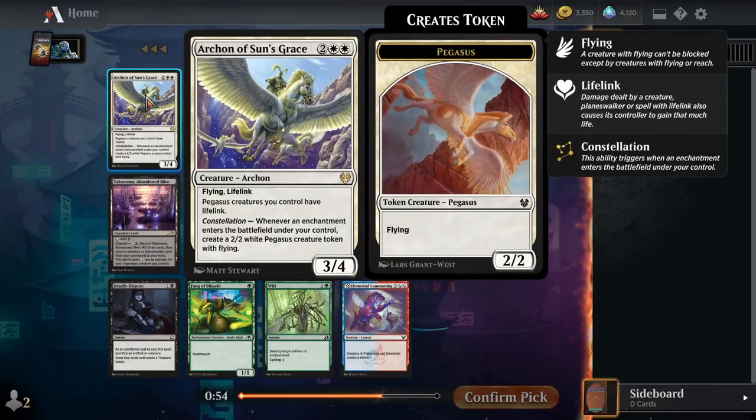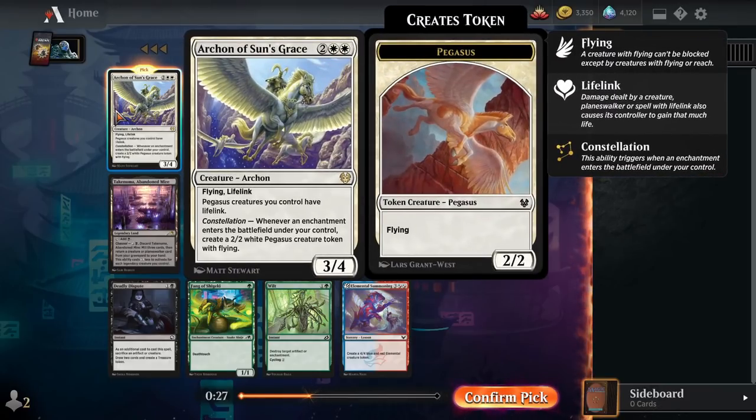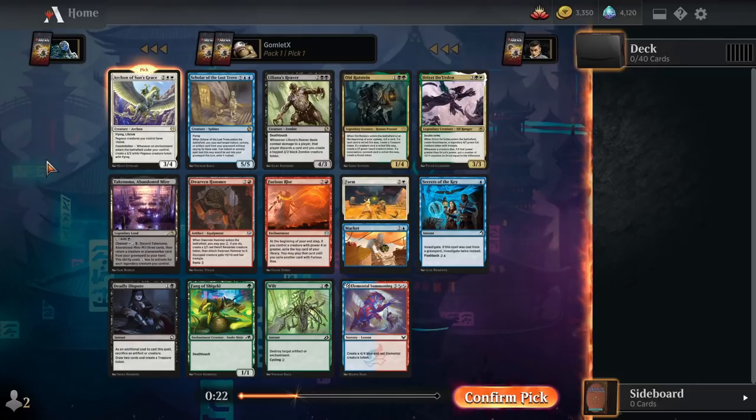I think I'm going to go with Archon of Sun's Grace here. There are a lot of great enchantments in this cube, even if you don't have an enchantress theme. Even if you don't manage to cast an enchantment after dropping this on the board, it's still a 4-mana 3/4 Flying Lifelink. As soon as you've cast one enchantment, you're getting a really good deal. It's an incredible payoff if you are going for an enchantments deck and a good card nonetheless.